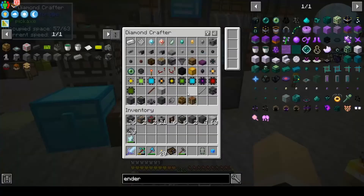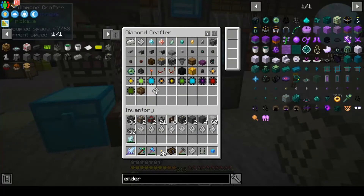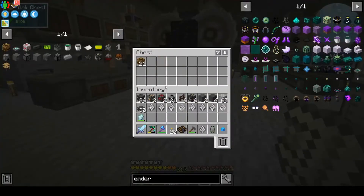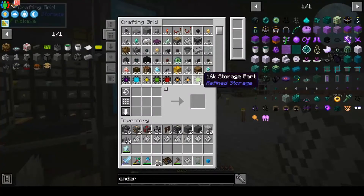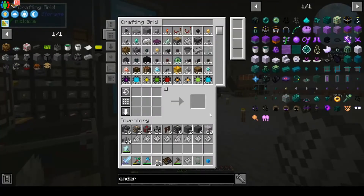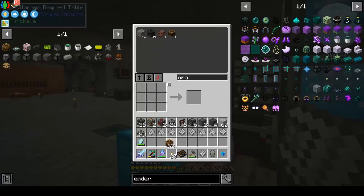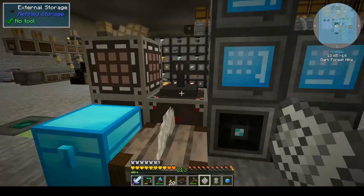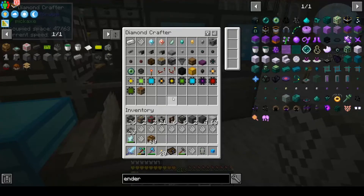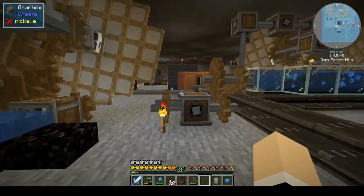I'm going to take all of these patterns out of here so we're not using up energy we don't need. We need 81 of those and we have 21, so let's make 60 more. There were 63. We can take that out. All right, so let's go make these machines.